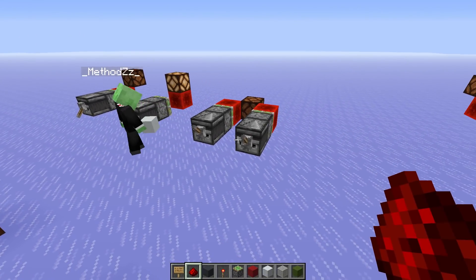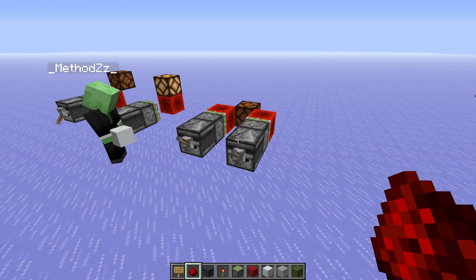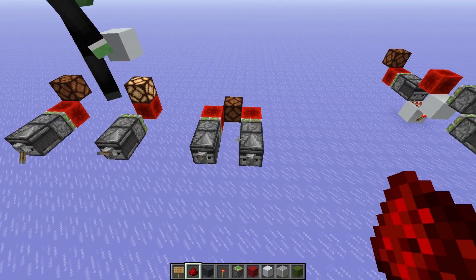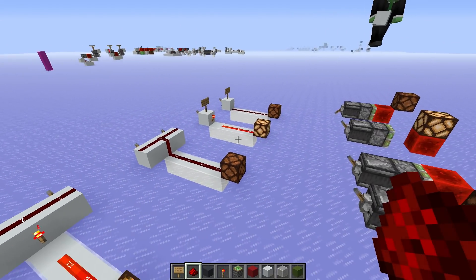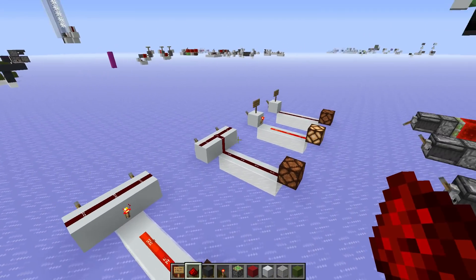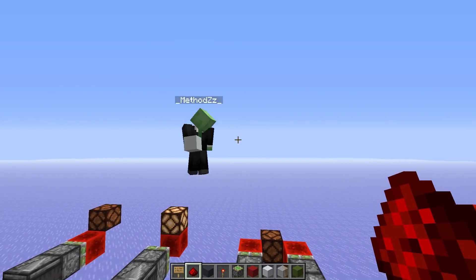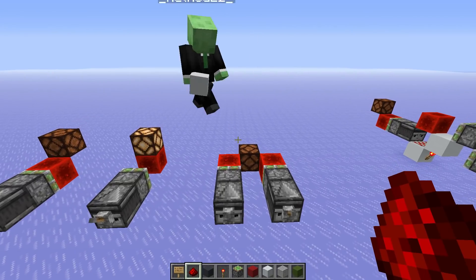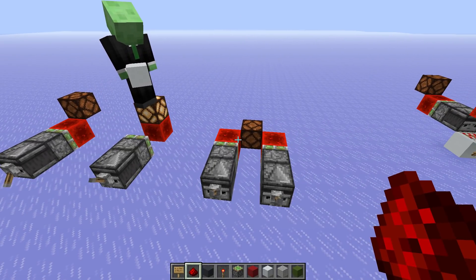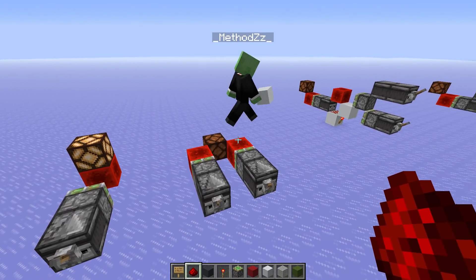Here we have the OR gate, using observers. I've never thought of doing it with observers like this — I've always done logic gates in the old school style. But it's interesting to challenge yourself to use something differently, because you can use almost every single redstone component in the game to make some sort of logic gate — probably even mobs and all kinds of other stuff.